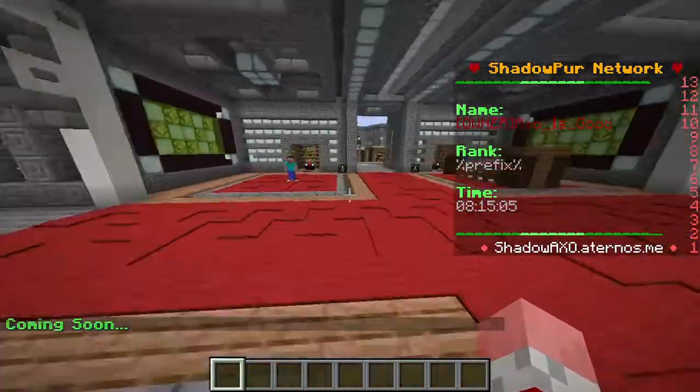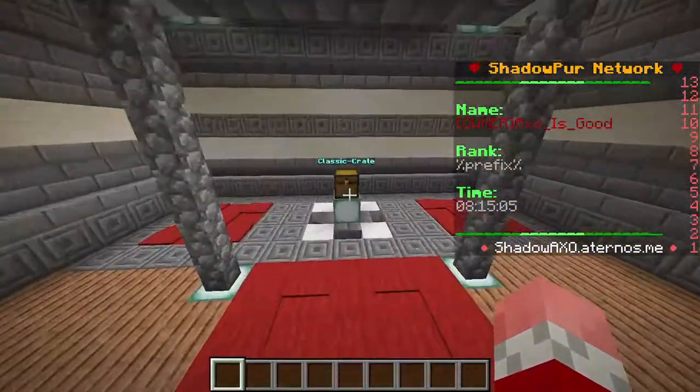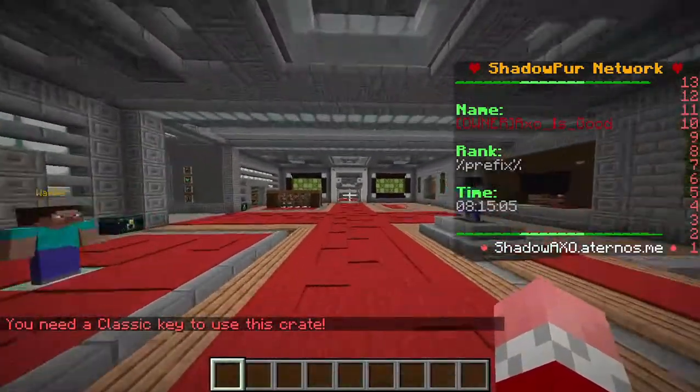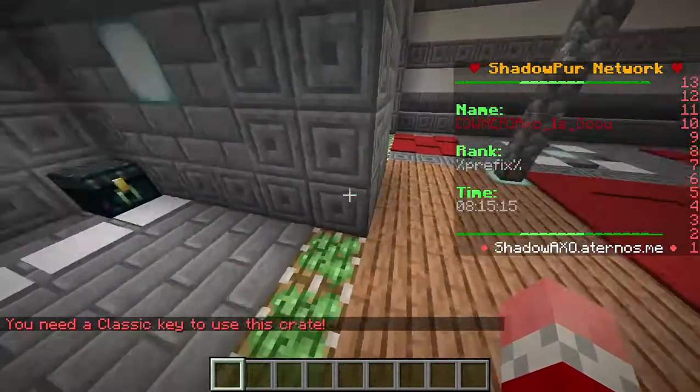Here we can go to the lobby, and here we have the box. I am adding trades, and I am going to set up a fixed trading area so that we can trade with other people and they can trade with us.